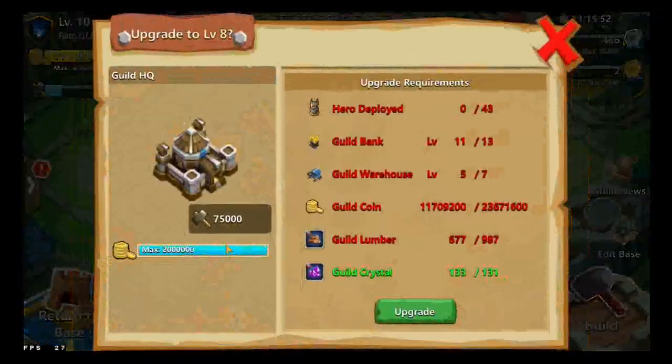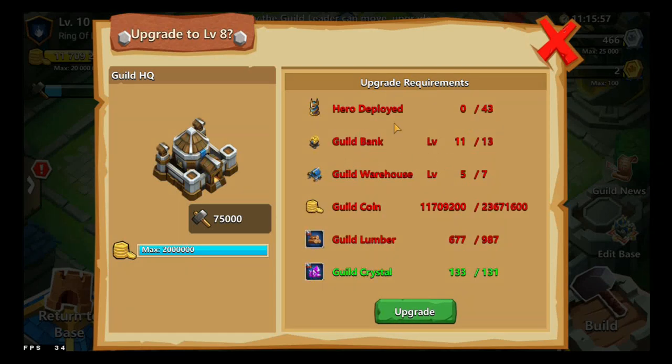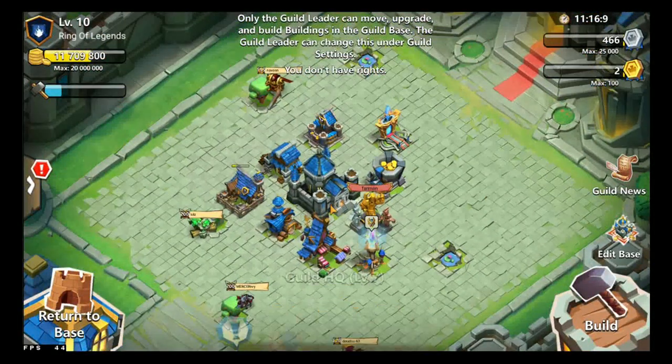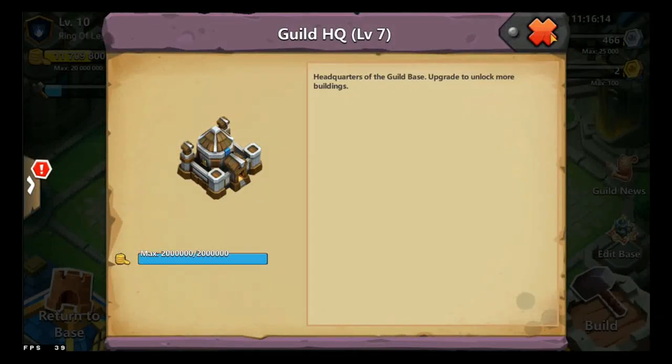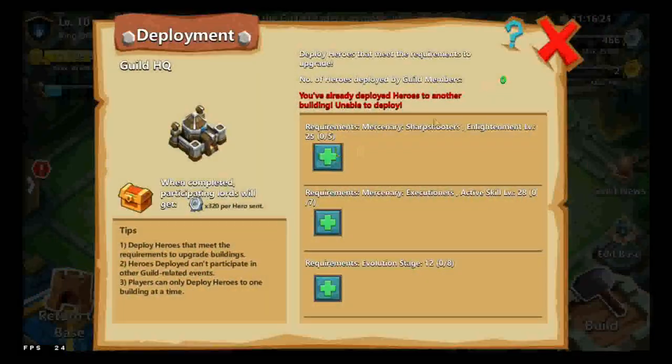The Guild HQ can be upgraded as well. This will allow you to level up other buildings to a higher level, provided other buildings meet certain requirements. The headquarters of the Guild base can be upgraded to unlock more buildings by leveling up your Guild Headquarters.